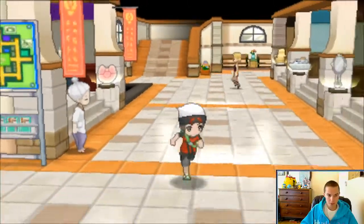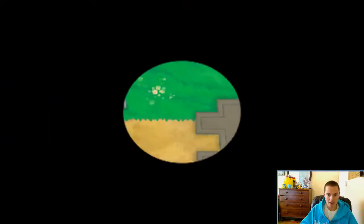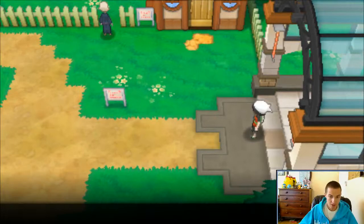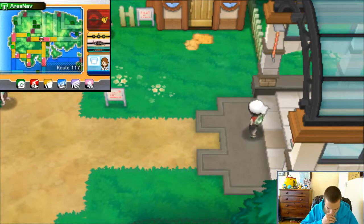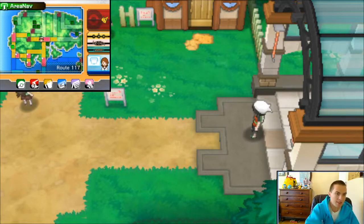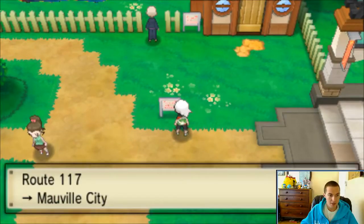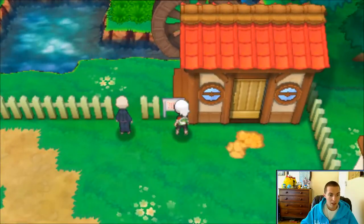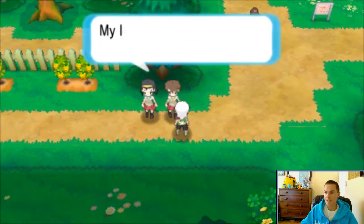I could go to the Pokemon Center right now. There's that route to the right, and I think there's a route over here - the other one is 18. This is Route 117. I'm looking at the map. I think we're going the right way, and if not, there'll probably be some kind of gate to stop us. Oh, this is the Day Care Center. I'm not going to leave anyone there for now.